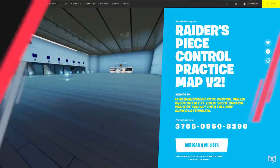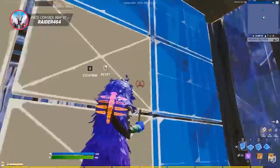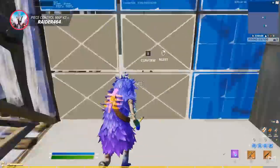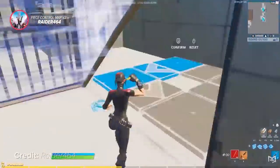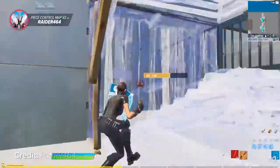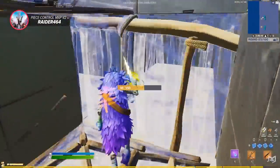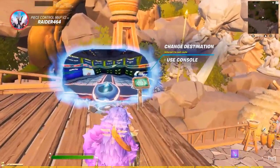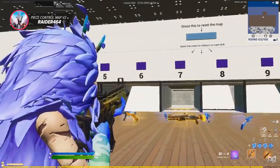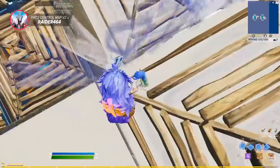For the next map, we're going back to Raider 464 because his Peace Control v2 map is a great tool to help you master piece control and make your mechanics much faster. This map has helped hundreds of players improve their mechanics since it launched. Like all of Raider's maps, it's incredibly easy to get to grips with. After you boot into the map, you'll notice there are multiple levels, each showing different piece control techniques you can incorporate into your play style to destroy opponents in real games.